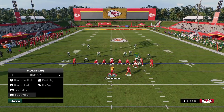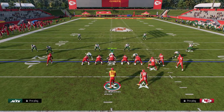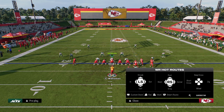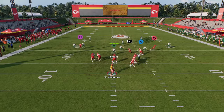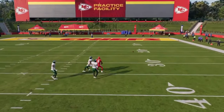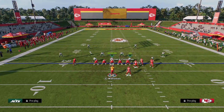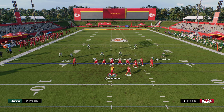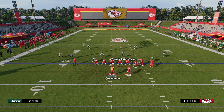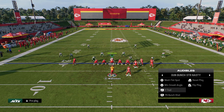Wide trail is also interesting against cover two type coverage — you're basically going to split the safeties. Once the post cuts inside, you throw it right over in that little window. Most people running cover two are doing it to double flat to stop dagger and similar plays, so they normally don't have a mid-read zone in a traditional cover two.